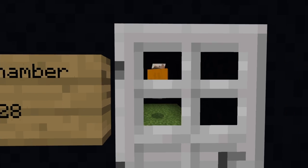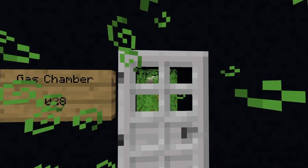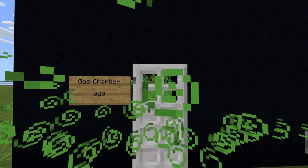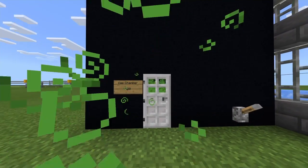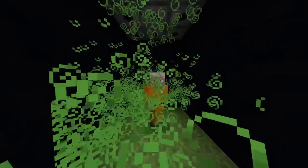This is the gas chamber, room 028. The prisoners are happy and they get poisoned to death, obviously, like the normal gas chamber we do. There's no problem with these gas chambers — it's FDA approved and there's no problem with this.